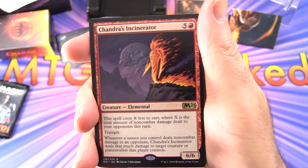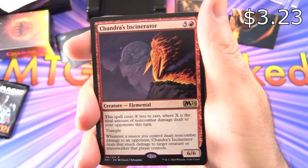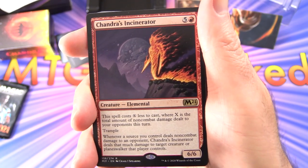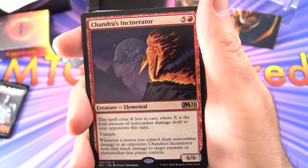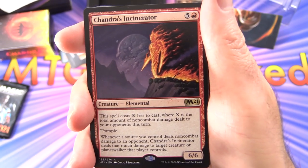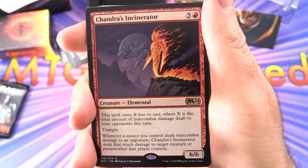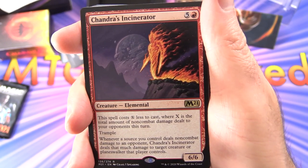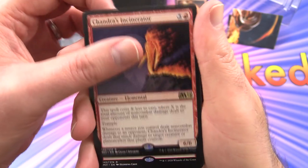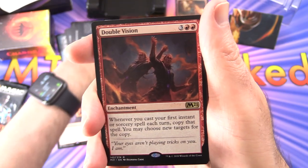We start off here with Chandra's Incinerator - creature elemental, 6/6 for 4 and 6 mana, so it's a rare. The spell costs X less to cast, where X is the total amount of non-combat damage dealt to your opponents this turn. It has trample, and whenever a source you control deals non-combat damage to an opponent, Chandra's Incinerator deals that much damage to a target creature or planeswalker that player controls. A nice side benefit there.